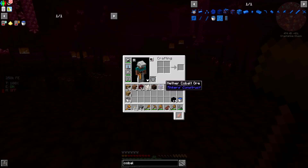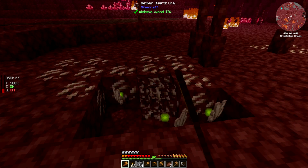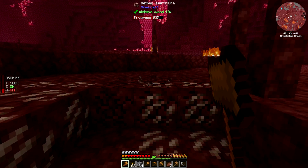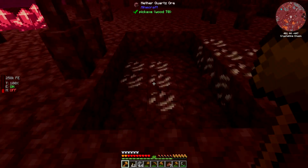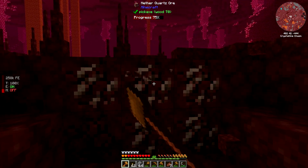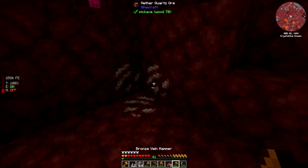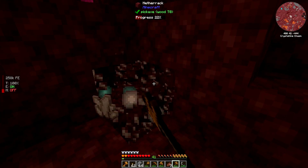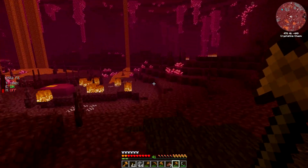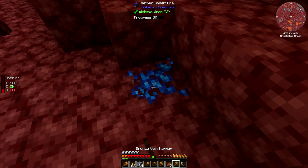I'd like more than just one block, which will equal two ingots once I melt it down. There's a lot of nether quartz here — that's what I meant to say. I might as well grab that. Let's use my vein miner and see if I can get the rest of this. Cool, that worked out well. Oh, more cobalt — fantastic. I might as well use my vein miner tool to see if there's more.